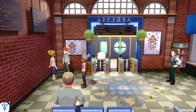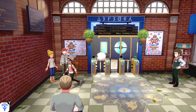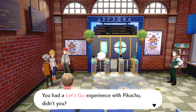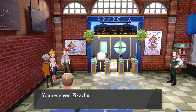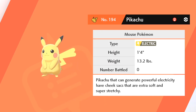When you stop at the Wild Area Station, inside the station itself, there are going to be two people having a conversation in the top left corner of the screen — the girl with yellow hair and the boy with brown hair. Those are your Let's Go Pikachu and Let's Go Eevee data checkers. They check to see if you have the save data on your Nintendo Switch to obtain this gift. All you have to do is go up and talk to them.